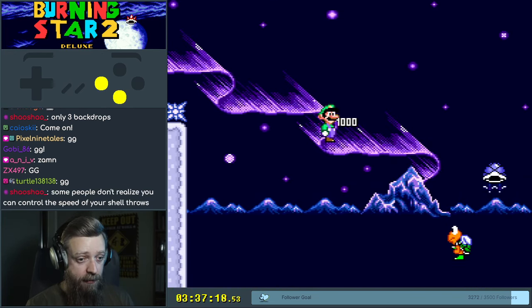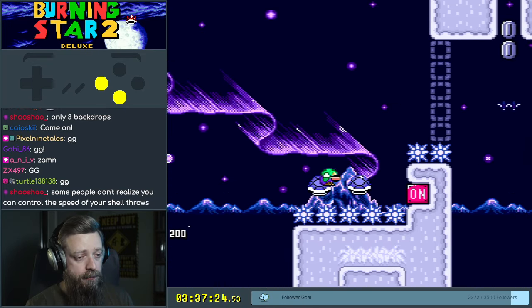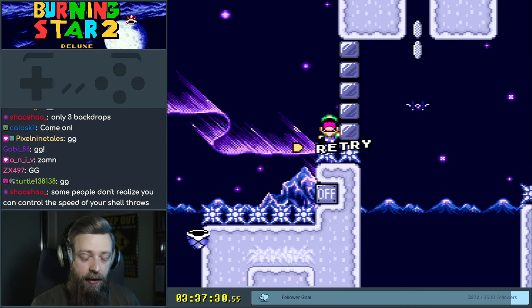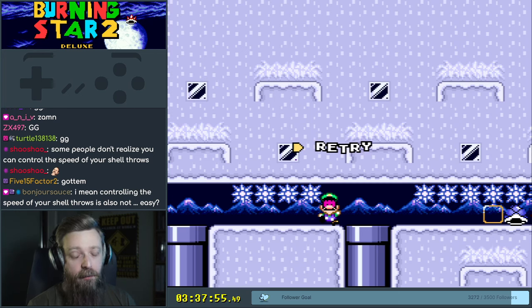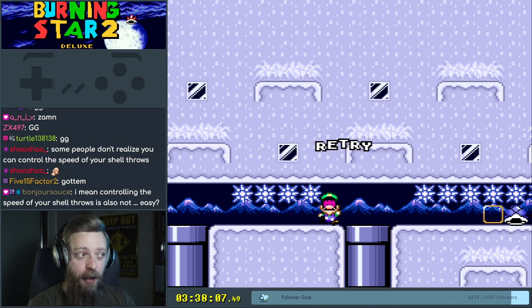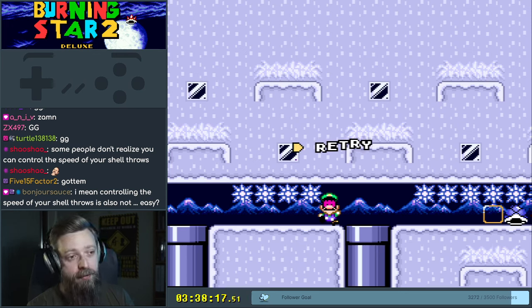I don't know what that means. It means we have to have a mushroom. Some people don't realize you can control the speed of your shell throws. Those people are the ones that play Sheffy too. Shells have a natural speed — they have a speed that they just go at regardless of if you bump it. If you throw a shell, it adds 50% of your speed on top of that base value. And that's all I know about shell speed.